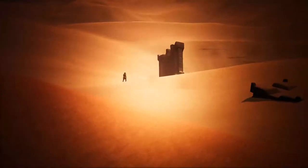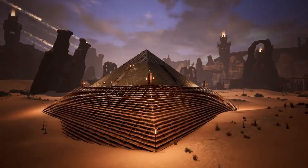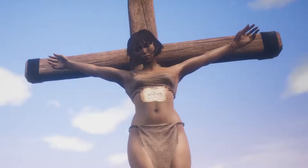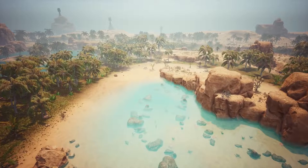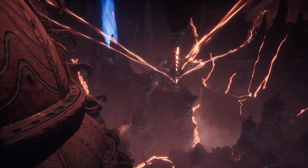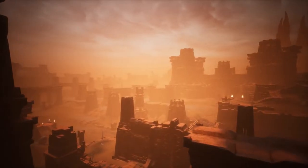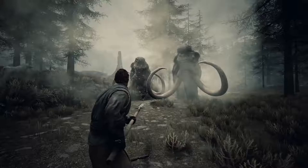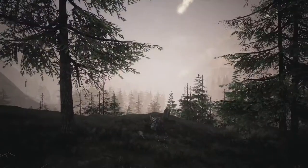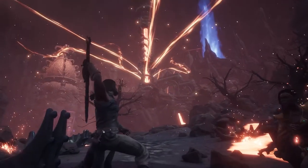In the beginning, there was sand. And in the sand, Conan Exiles left footprints of epic proportions, though the road through development was long with huge tracts of land. Now, the Exiled Lands have more than doubled their original size and is no longer a mere sandbox. The Frozen North update added snowy peaks and fertile highlands, and at launch, the humid swamp and smoldering volcano are introduced.